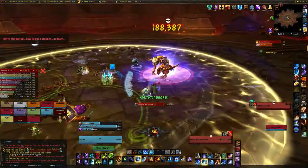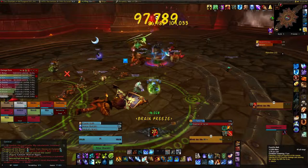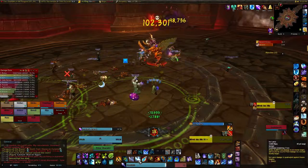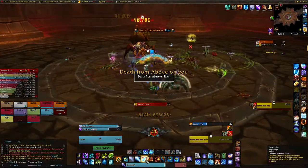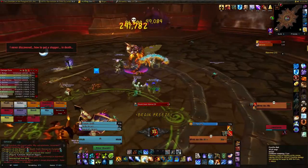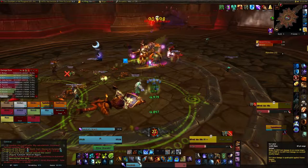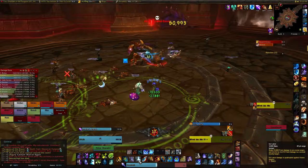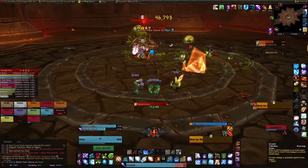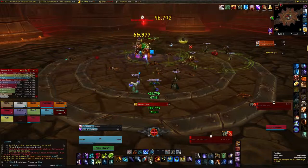Finally, the last boss is Kil'ruk the Wind Reaver. He has an attack called Exposed Veins that makes players more vulnerable to Zaril the Poisoned Mind's attacks, stacking and increasing that damage by 10% per application. He also has Death from Above, which targets a random player — if targeted, just run out of the area where he strikes. You may take some splash damage at the edges but you'll be fine as long as you're not standing in the impact zone. And that covers the basic tactics for defeating the Paragons of Klaxi on flexible difficulty.